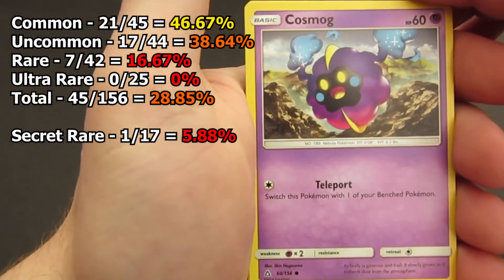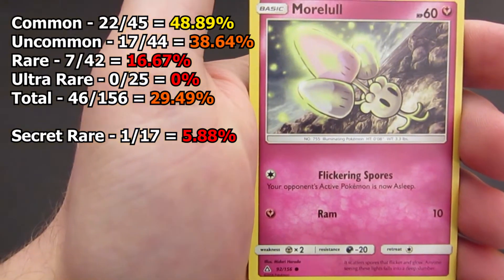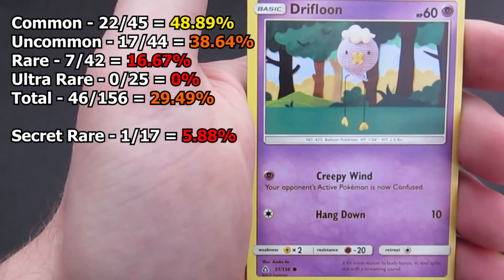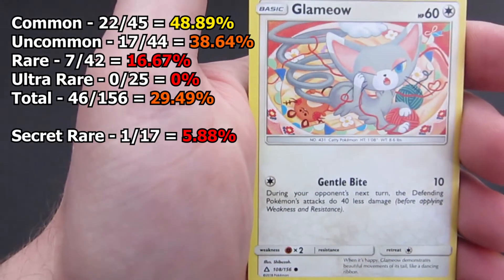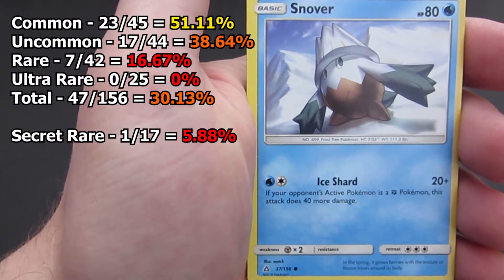We are going to start out with a Cosmog, followed by a Morlol, Drifloon, Glamyow, and Snover for our last one, so three new commons we saw there today.